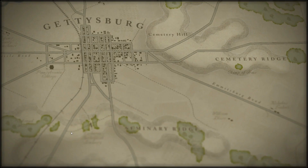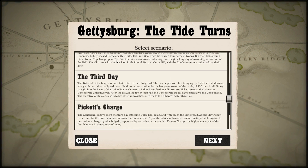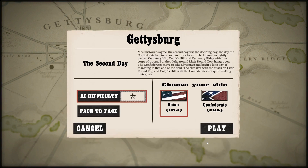I'm going to start a new scenario. The game comes with the full-length campaign — all 30-something turns of it, one turn per hour. It also breaks it down to the first, second, and third day, and then also smaller scenarios for Pickett's Charge and three hours on day two. So I'm going to pick the second day. I'll select max AI difficulty, and we'll play as the Confederates — being from the south and all. Plus, it's more interesting, I think.